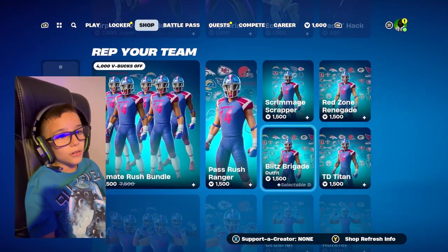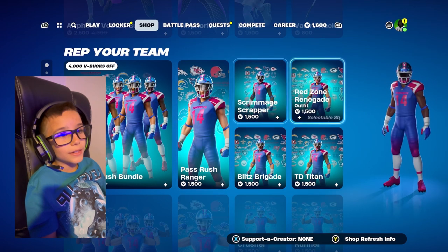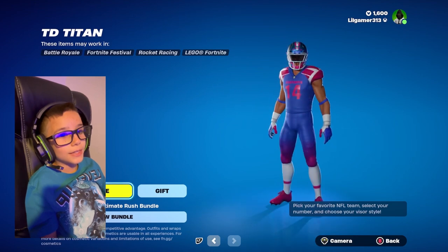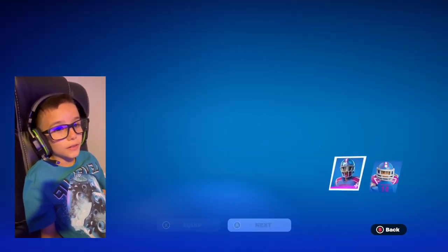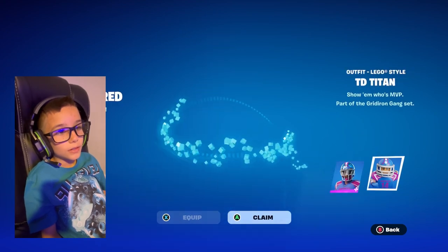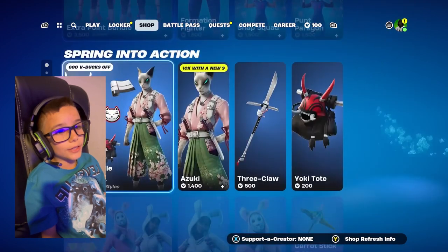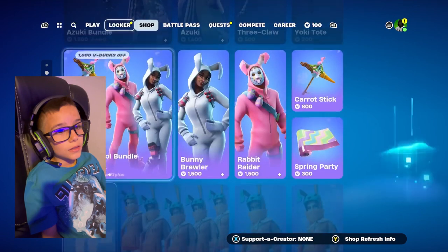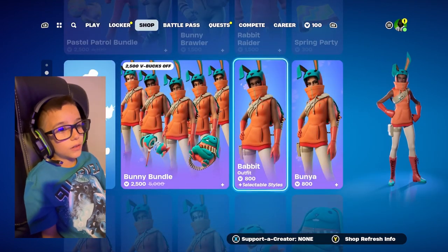We're not gonna buy this one, this one, this one, or that one. We are gonna buy the TD Titan, so we're gonna purchase it quick. Before we test them out, let's see what other skins they have. They have the girl skins too - they have Zuki, Bunny Brawler, Rabbit Raider, Babbitt.